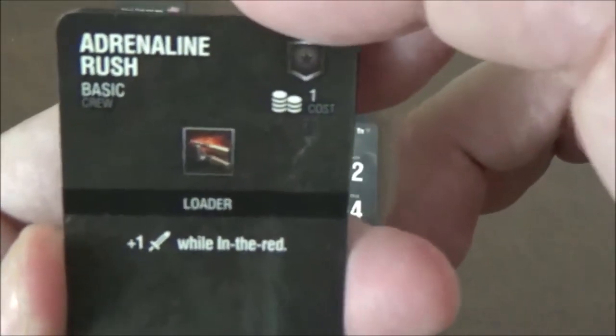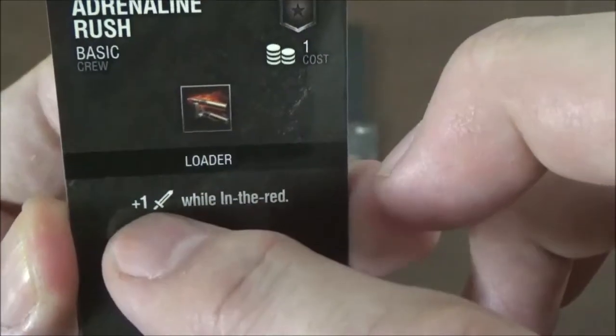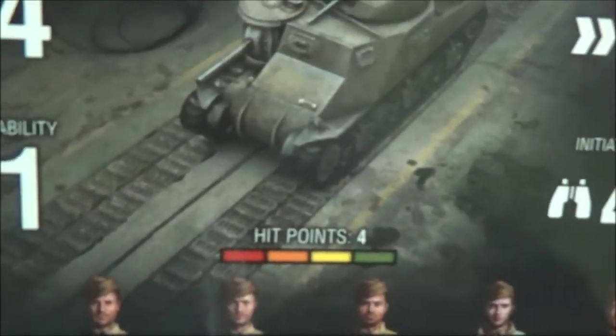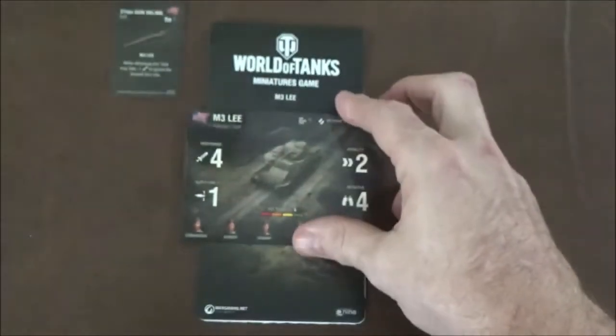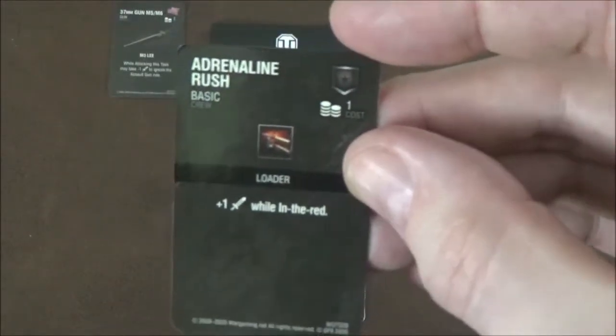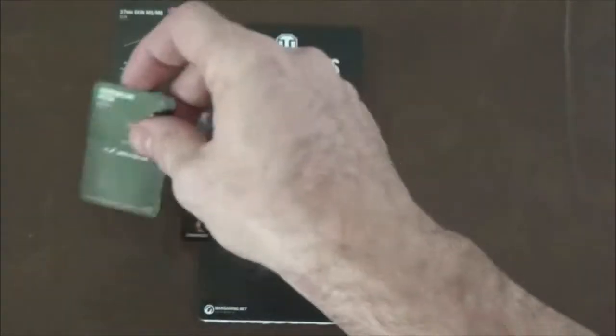Next we have Adrenaline Rush, which is a loader upgrade. While you're in the red on your hit points you get plus one attack. On the hit point bar you can see they go from green to red — when you're in that red zone you gain extra damage. It's only a one-point upgrade, but you have to be in that red zone, which is your last hit point, so it's kind of situational at best.